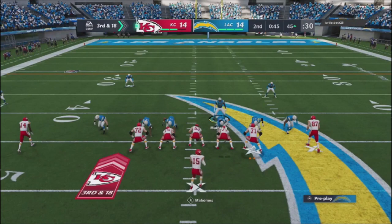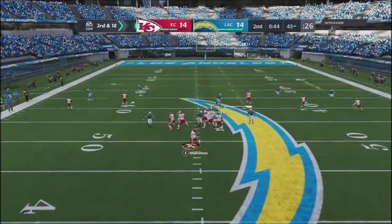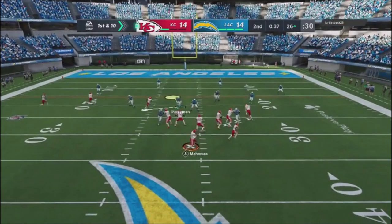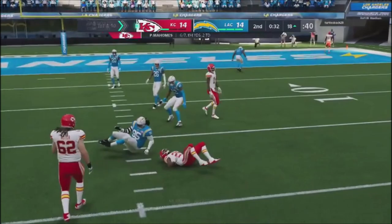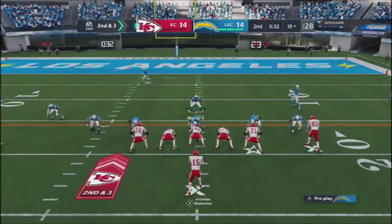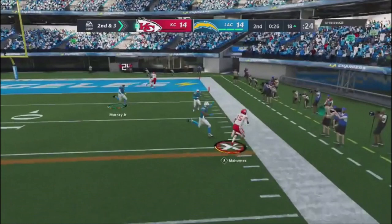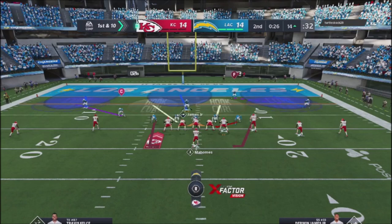He makes a really good adjustment — does a corner route, hits it, and gets a first down with a nice animation. I jump back into coverage, basically playing over the middle of the field to take away crossing routes. He drops it down to the running back and I get a tackle. Second and three — I jump into man coverage. He's got crossing routes and takes off with the quarterback for a first down. Good decision-making by him offensively.